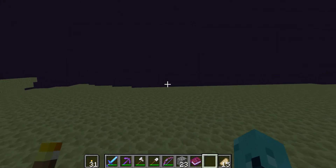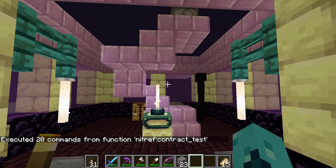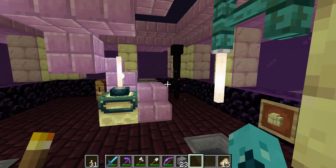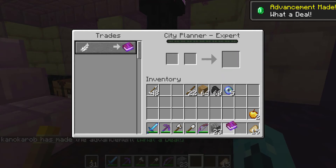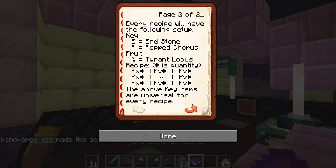Although you have halted the invasion, the Endermen, beaten and in ruins, require a new home. It is up to you to build that for these refugees. The city planner inside of the lobby you construct will grant you the End City Recipe Book to build a new home in the same manner as with your settlement and fortress.